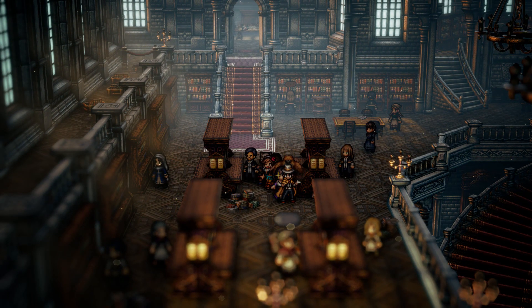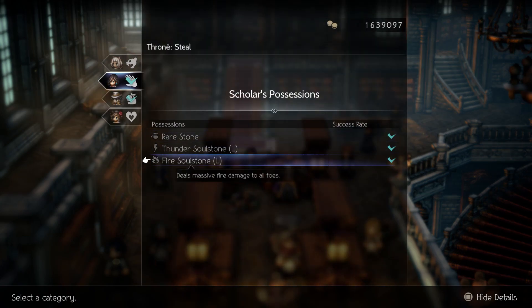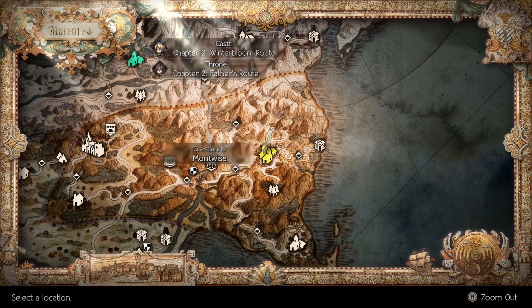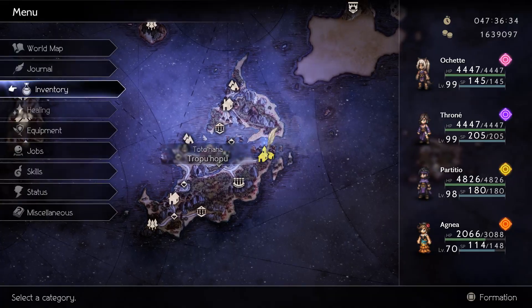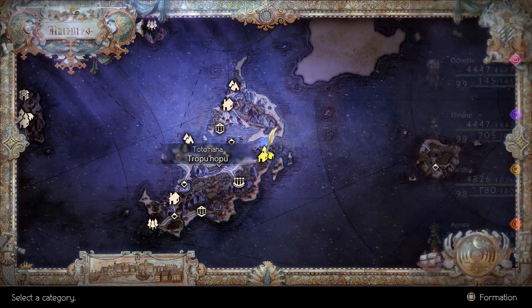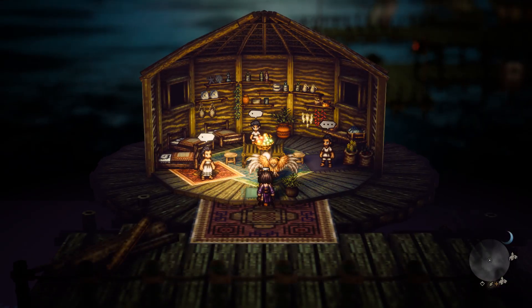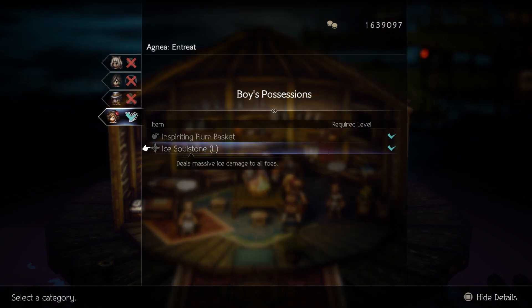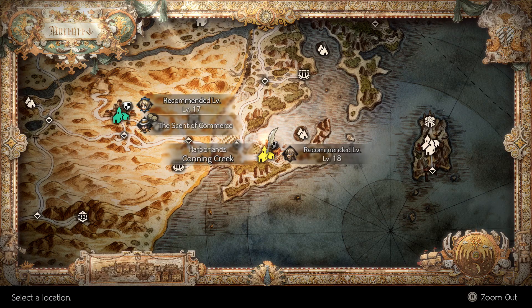To get a large thunder stone and fire stone, you can steal them from this guy — he is located at Montwise. Head to Tropu Hopu, and inside this tent at nighttime you can steal a large ice soul stone.